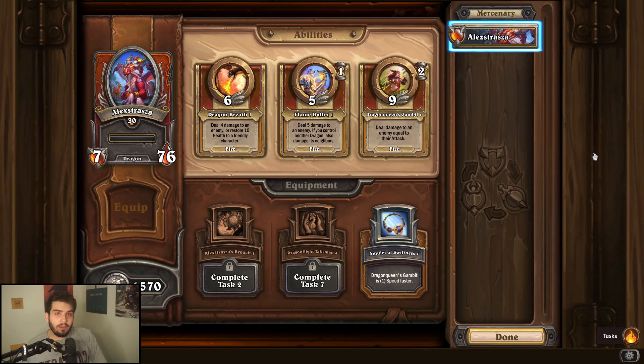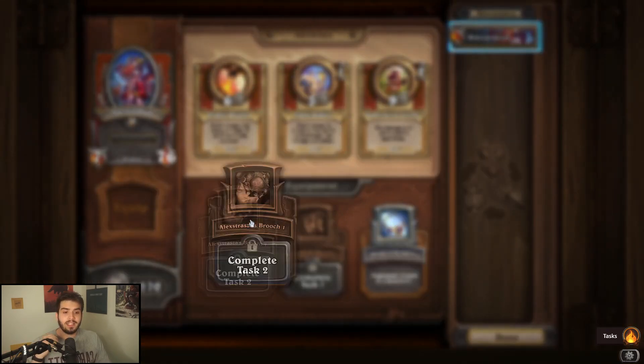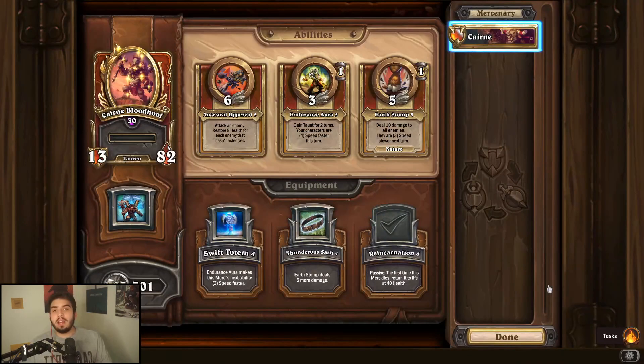Starting off with Alex Straza, I'm giving her a one out of five. Her kit is pretty good — she just needs more dragons in the game. Once more dragons are added, she probably goes from a one to about a three or four. For her abilities, I highly recommend maxing Dragon's Breath; it's her best ability by far. It's the only ability you can use on turn one. For equipment, definitely recommend the brooch — it makes Dragon's Breath stronger. The amulet is okay, but the brooch is definitely where you want to go.